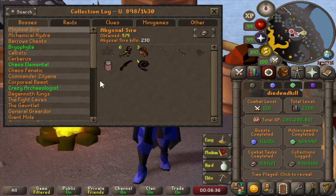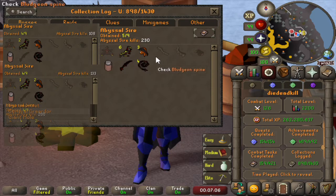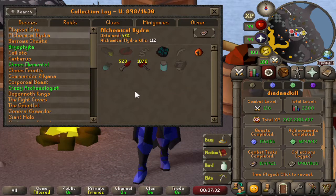Starting with the bosses. The first boss is Abyssal Sire. We have 230 kills with 6 Unsired, which is fairly lucky as the Unsired are 1 in 100, so on drop rate we only should have 2 to 3. What did we get from these Unsired? We got a jar, a dagger, 2 or 3 heads, and then a whip — so no Bludgeon piece whatsoever and no pet either.